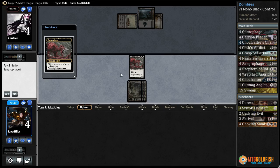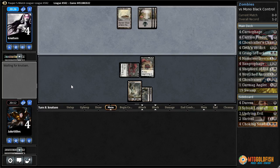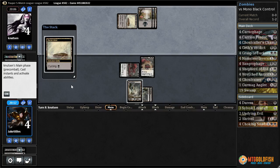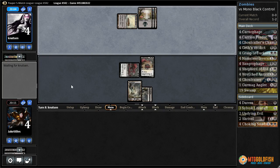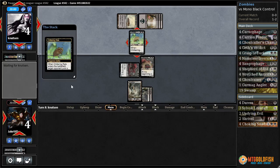The upside of keeping this untapped is that it lets us win with a Geth's Verdict. The downside is it makes us lose to a Grey Merchant or a Sign in Blood from our opponent. So I think I'm actually going to keep it tapped down for now. Another Sangraphage — we'll play it, I guess. It doesn't do a lot. They cycle a Barren Moor. We might have a chance to win this game, but it requires our opponent to draw really badly.